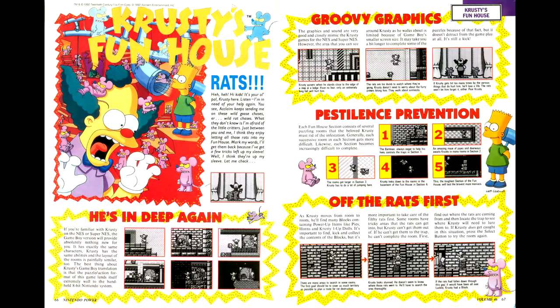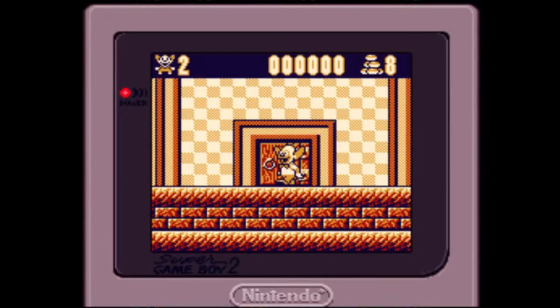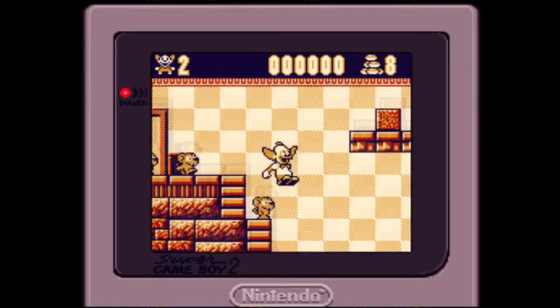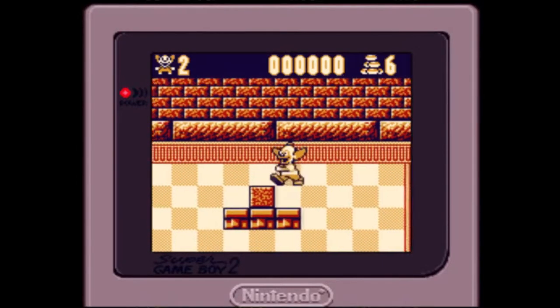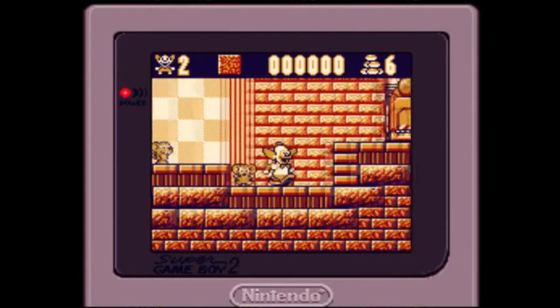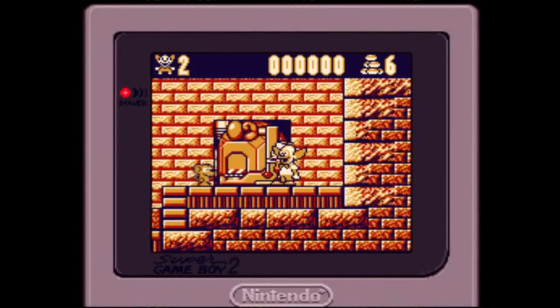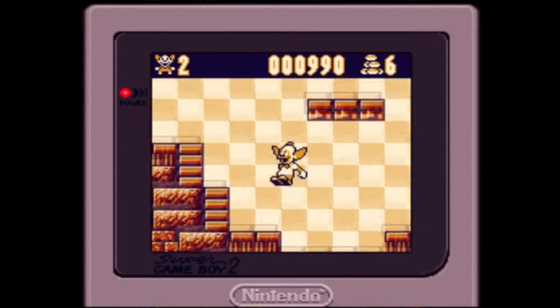Continuing with ports, we have a port of Krusty's Funhouse with general gameplay notes. Acclaim managed to get the perspective of the port right, which is way more important than you'd think. The controls also work fairly well, though the jump is a bit much — but it's not really a platformer, it's a puzzle game with a little bit of jumping and platforming as you make your way through the levels. As a Lemmings-inspired puzzler, the game works surprisingly well as a portable title. The puzzles are put together in nice, reasonably sized bite-sized chunks with passwords after each one. This is a game I would seriously consider picking up if I came across a copy.